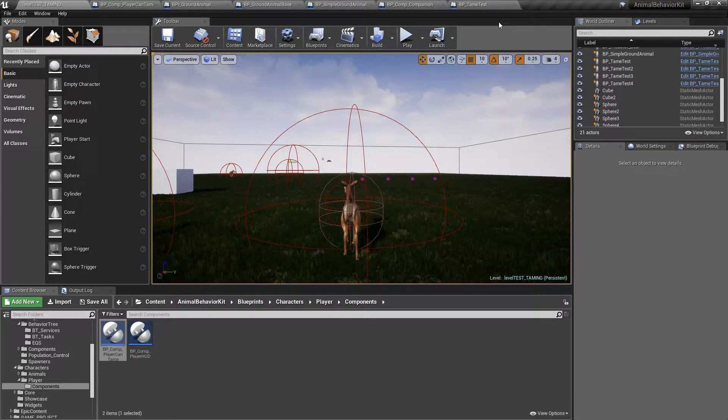Hey guys and welcome to another Devlog video for the Animal Behavior Kit. I'm super excited to finally share some of the new features I've added to the taming system. After getting some feedback from the community, I decided to work on improvements to the taming system coming in ABK 1.3, and also work on having the taming system be its own separate asset that can be put on the marketplace for people that just want that capability.